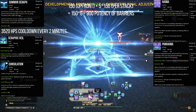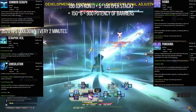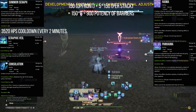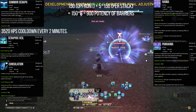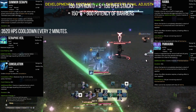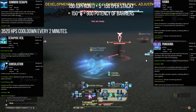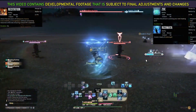Seraph will be brutally effective during either mechanic individually, but if these mechanics are under two minutes apart you have to pick and choose where to use her. That pinch is exactly what makes the separation of Seraph's components — her AoE versus her single-target effects — so valuable in the Sage's kit, making it intensely easier to have the right tool when you need it.